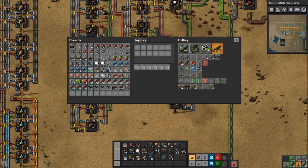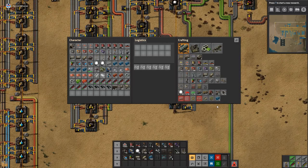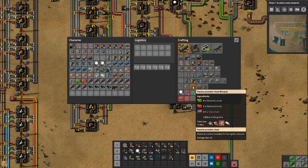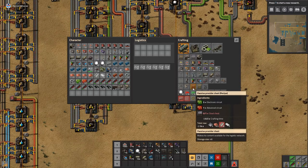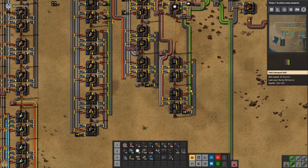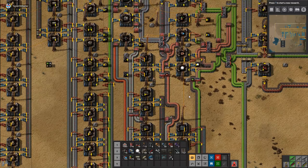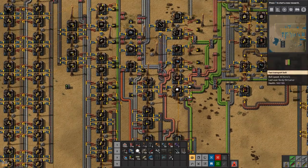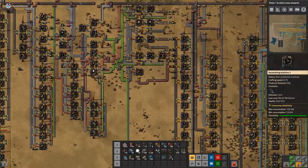They just need a passive provider chest. So we could do that. But in order to get our armor going, we need the blue circuits. What are they destroying now? They're attacking the wall — no, they're destroying our train stuff down at the iron.